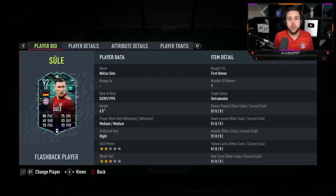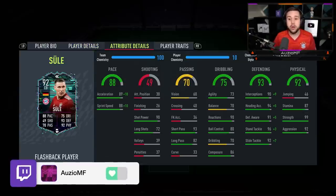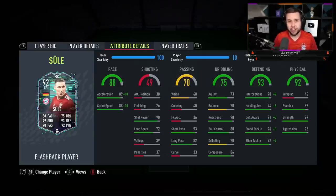He's got medium medium work rates with 2 star skill moves and a 3 star weak foot. The physicals are already unreal so you might as well just try to max out his pace. With the shadow chem stall, he has got 99 acceleration and 98 sprint speed. That right there is going to be insane to have on a 6 foot 5 centre back.